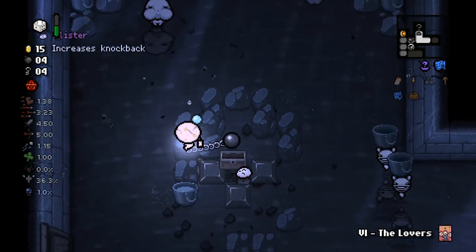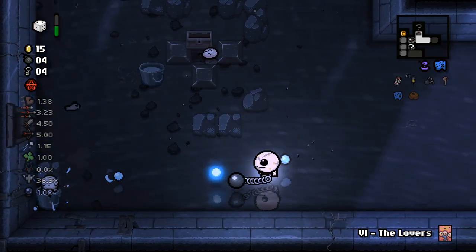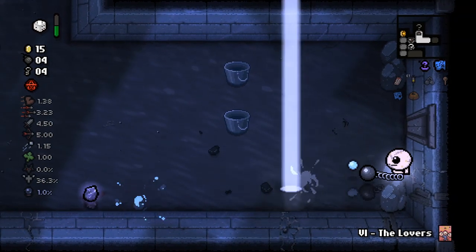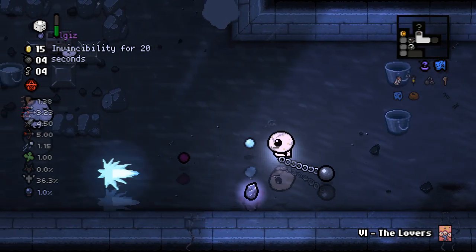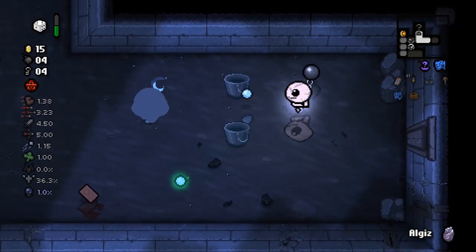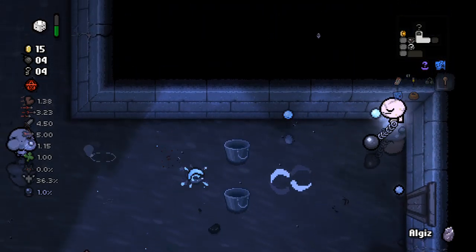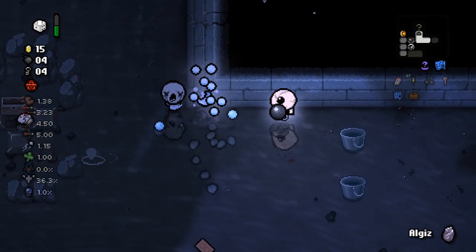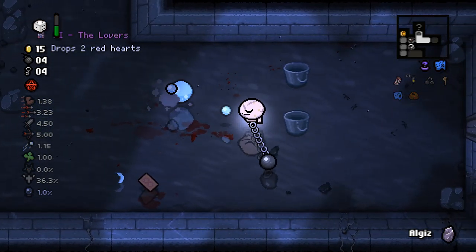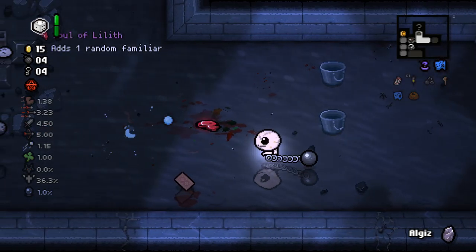Blister — don't care that much. Did not expect those little ghosts — they were suddenly zooming all over the place, but it ended up working out. They dropped an Algiz rune, which is probably better than a potentially D20-able Lover's Card. A little tempted to step on that champion while he shrank, but not like a whole lot — just enough to consider it for a minute.